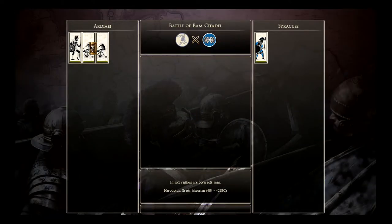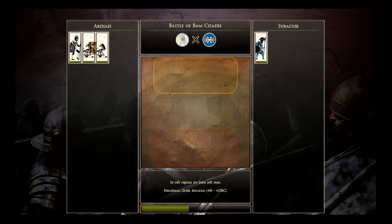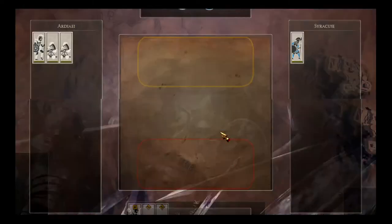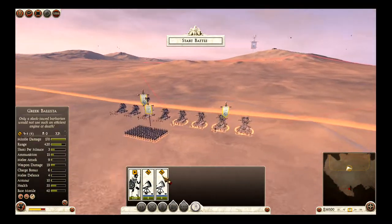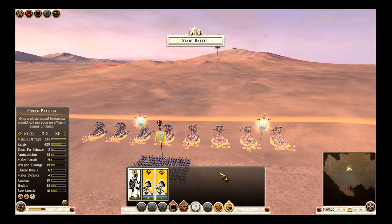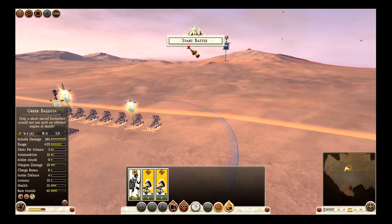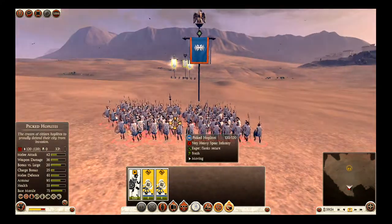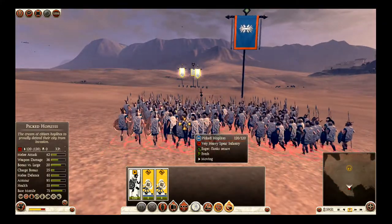I'm going to put my Ballista on flaming shot and show you what happens. I could do the test against slingers and show you that explosive round would definitely be better, especially if they were all clustered up across more than one unit. But how I use Ballista is to take out the enemy's high value units, like their general units. The picked hoplite is the nearest thing I could find to a Royal Spartan. Look - my guys have already started opening fire. This is a good couple of seconds before the explosive round would have even got to think about shooting.